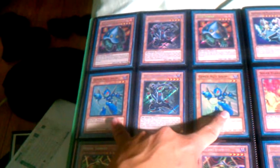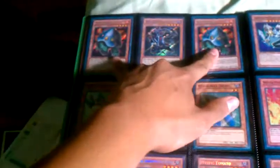We have three Secret Hanzos, two Secret Mystic Tomatoes, two Super GenX Ally Solid, and two Secret UFO Turtles on the top.